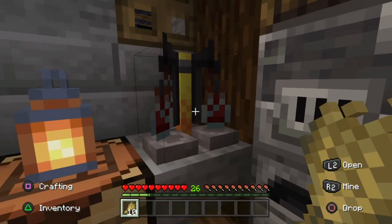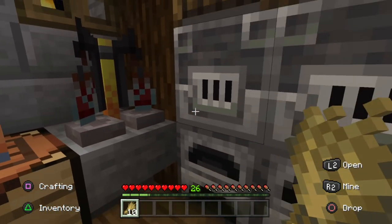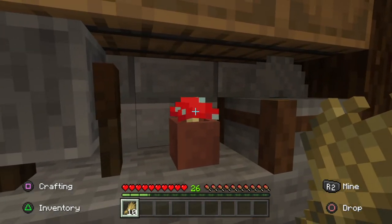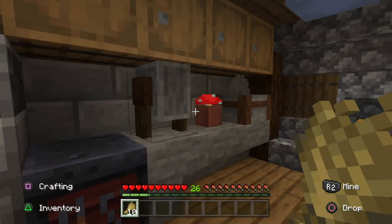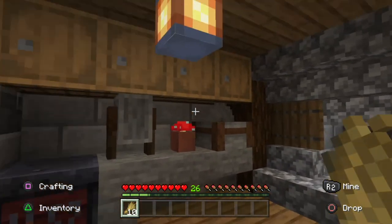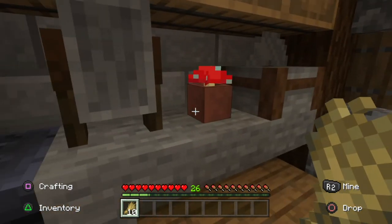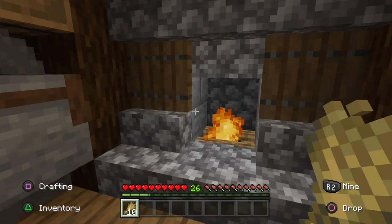I found the brewing stand in a village — they had two, they only need one. The red mushroom was an interesting find — I got it from a wandering trader. Funny story: I couldn't find a red mushroom for the life of me before that, so I traded for it. I was so happy because I was trying to match the build as closely as possible. Originally I had a potted plant, but after trading for the red mushroom, of course I then found a mushroom biome with lots of red mushrooms.